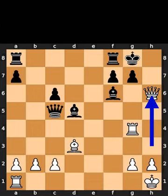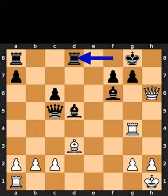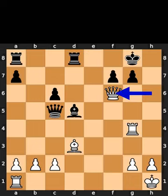White takes the pawn on h6 using the queen. Black plays rook to d8. White takes the bishop on f6 using the queen.